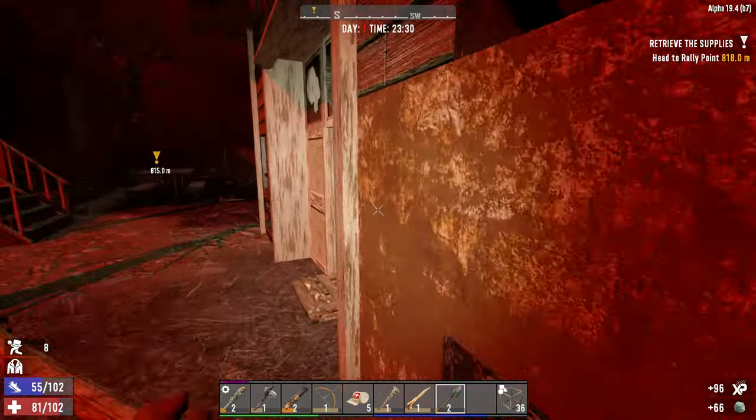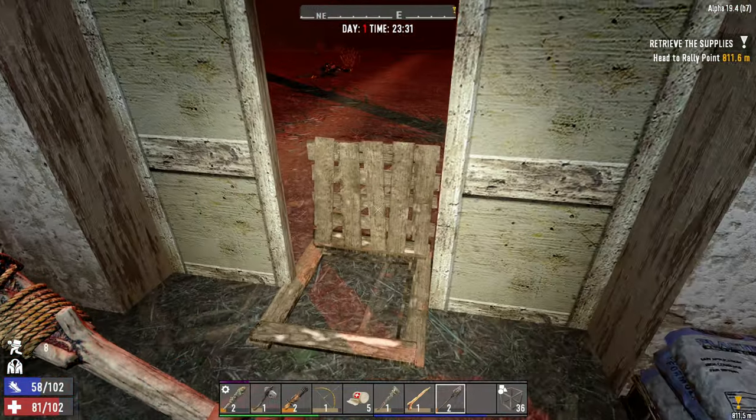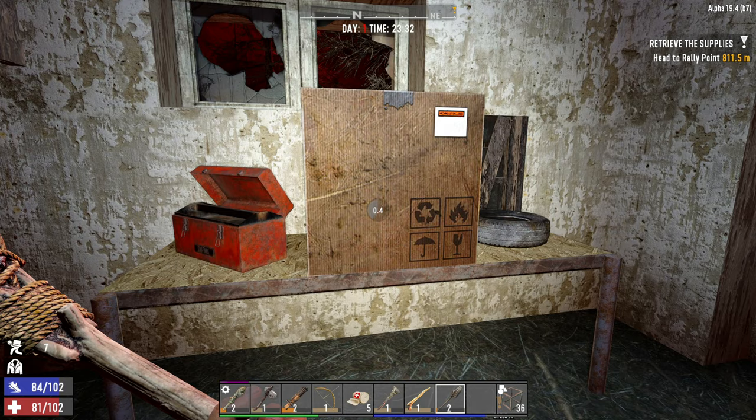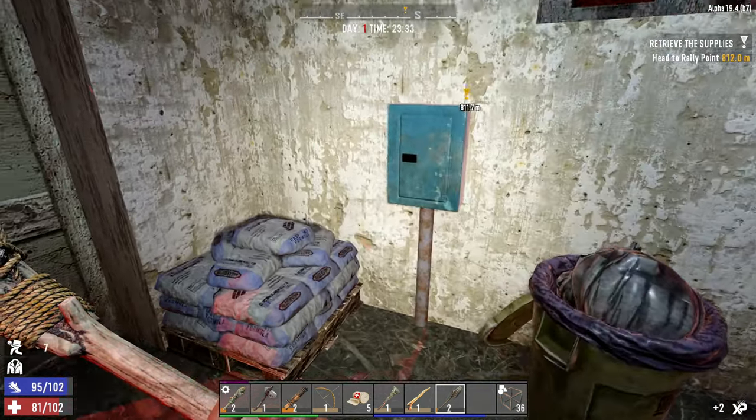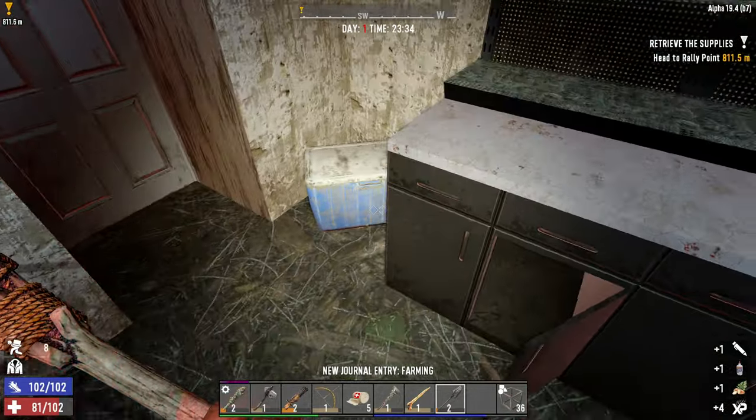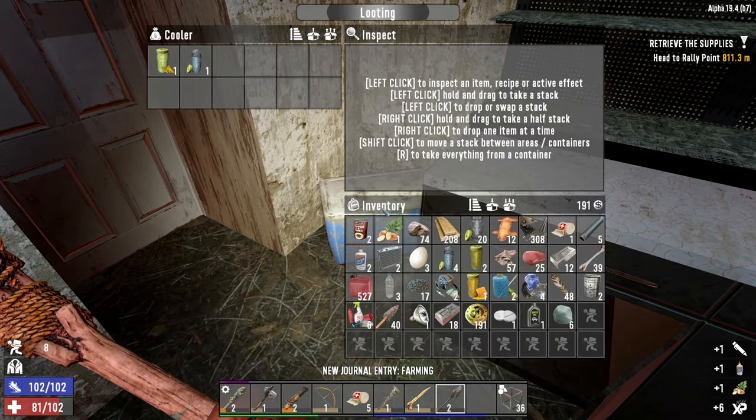We're just going to come over to some earth here and start digging away. Getting about two per swing, and we only need 60, so this shouldn't take long at all. Success. Alright. We got the 60 clay that we need. Let's pop our cute little butt back inside. Get our forge crafting, and we haven't actually looted this place yet.